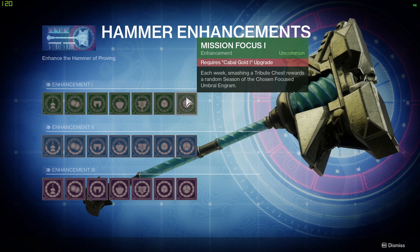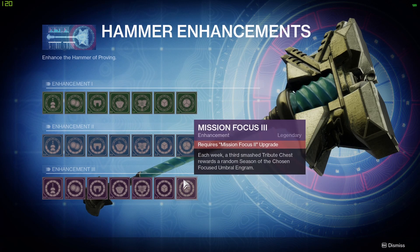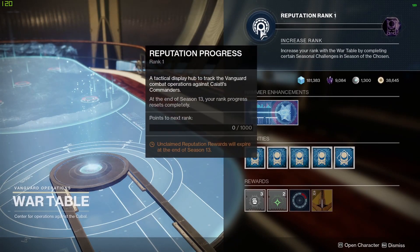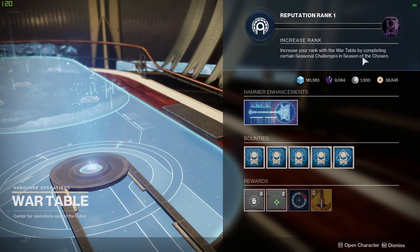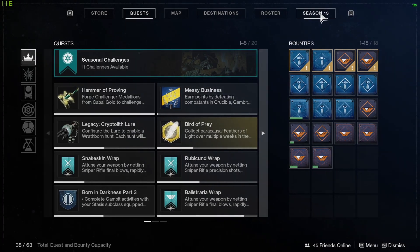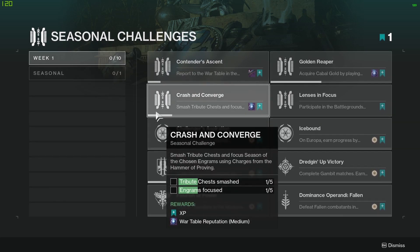Mission Focus 1 — each week, smashing a tribute chest rewards a random Season of the Chosen focused Umbral engram. Mission Focus 2 allows you to earn a second, and Mission Focus 3 allows you to earn a third. To unlock the hammer enhancements, you need to increase your reputation rank at the War Table by doing seasonal challenges in Season of the Chosen, which can be accessed through your Season Pass page. Each week you'll have a new set to unlock, which will reward you with War Table reputation.